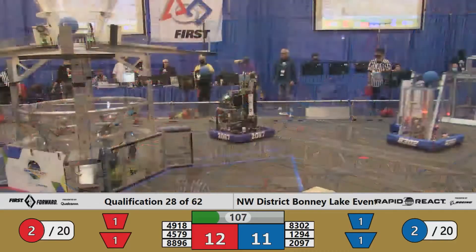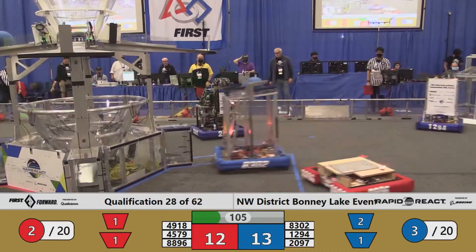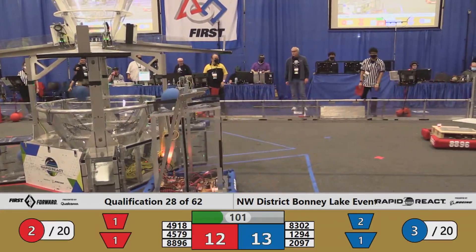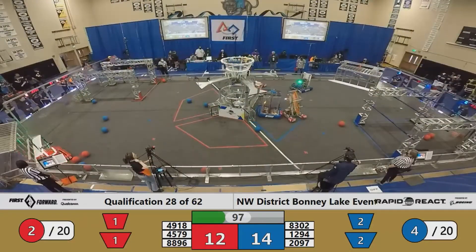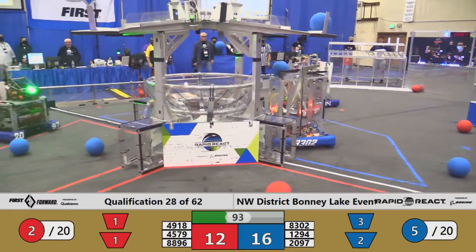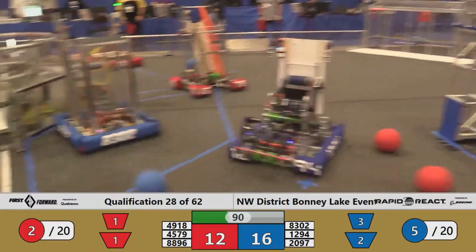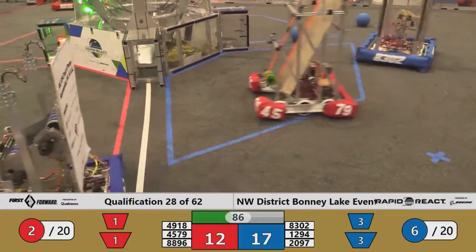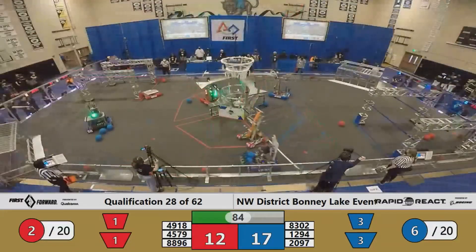2097 Phoenix Force once again puts two shots up, only one can score though. That's two points on the board for Blue. Here comes 8302 Beaver Team with cargo in their possession, and they're going to try to put that in the lower hub. 4579, the Robo Eagles, right behind them. But Beaver Team is good — one point on the board for Blue, courtesy of 8302, as we are in their 90 seconds to play. And the Blue Alliance has claimed the lead.